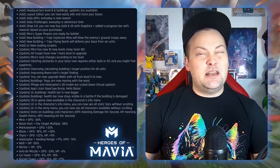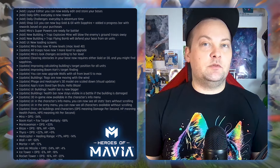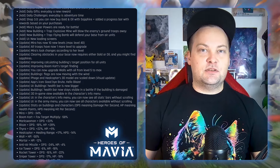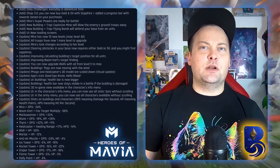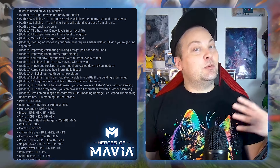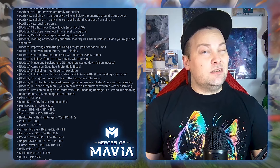Markswoman now do 33% more DPS — they desperately needed this buff; they were probably the least used troop before and now they're viable again. Blaze got a little DPS nerf but hit points are up 28%, making them more tanky — I actually find they feel stronger. Thyra also needed some love: DPS is up 22% and HP up 9%. Helicopter healing range is up 70% for the level 17, which is good because they used to get too close to units and get wrecked by anti-air; however, HPS was lowered by 14%.